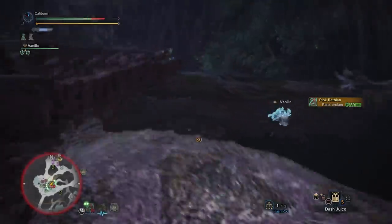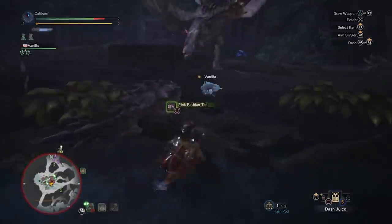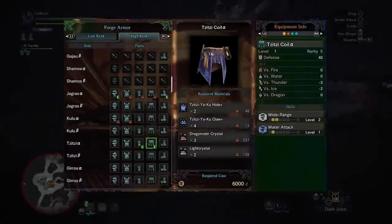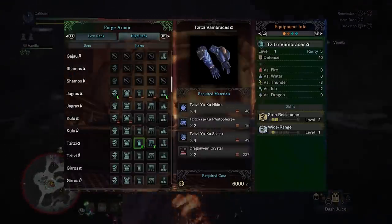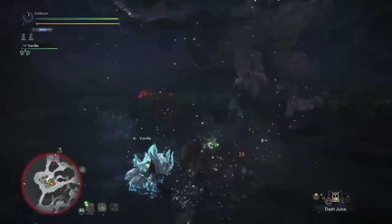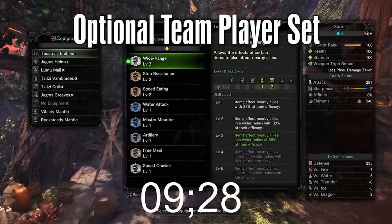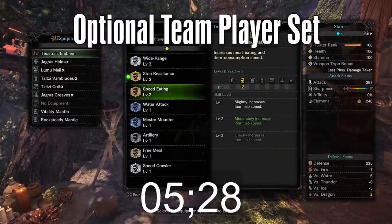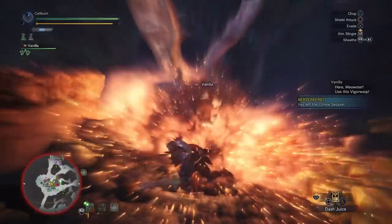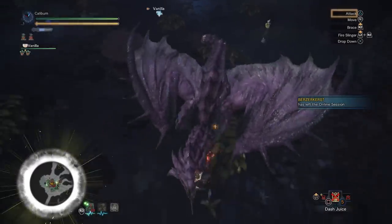If you prefer a more utility style, you have a few options for headgear. You can build the Jagras Helm alpha for Speed Eating, or you can build the Mosswine Mask alpha for Mushroom Mancer. Speed Eating will allow you to heal your teammates faster in a pinch, and Mushroom Mancer will allow you to eat mushrooms to buff yourself and teammates. You should pair both of these with Wide Range by picking up the Tzitzi Coil alpha and the Tzitzi Vambraces alpha for Stun Resistance, Wide Range, and some Water Attack. Then you can continue using the low rank Rathalos mail for Weakness Exploit, or you can pick up the Lumu mail beta for Master Mounter. Finally, pick up the Jagras Greaves alpha for Free Meal, which makes it so sometimes you won't consume an item, giving you more opportunities to use them throughout a hunt.